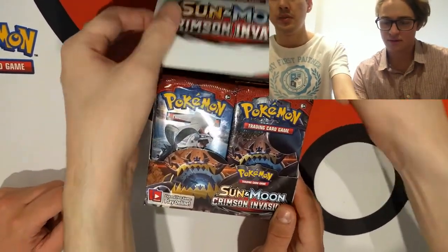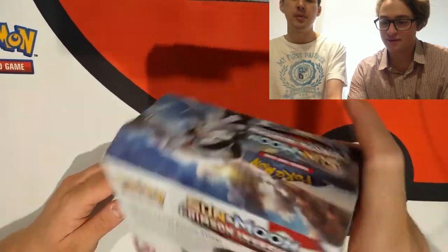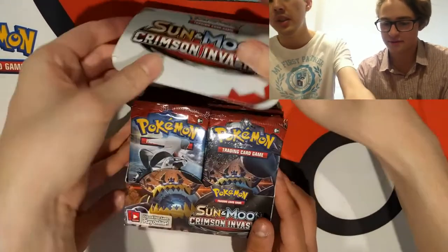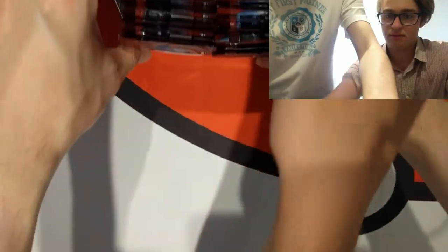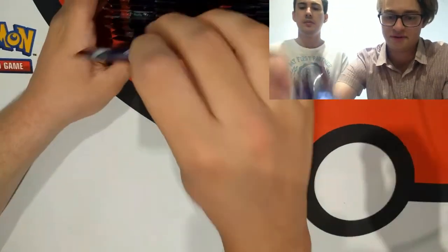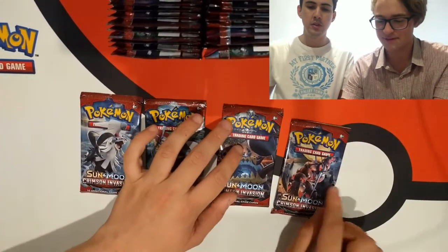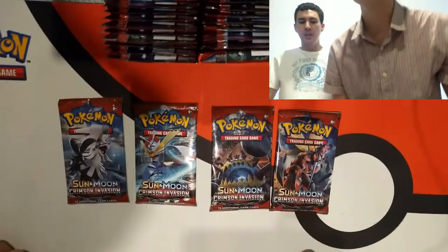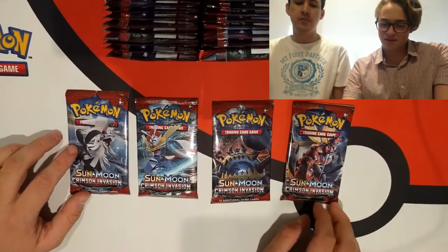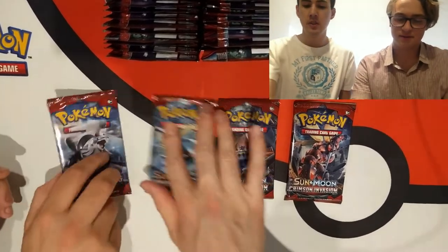Before we start, let's have a quick look at the booster box. There's Sylveon, Kartana, Guzzlord, and Buzzwole — he's the big one, I think he's the best. All the booster packs have Sylveon, Kartana, Guzzlord — just four pack arts. They're pretty cool. This marks the new era of Sun and Moon introducing the ultra beasts — that's the hook of the new set.